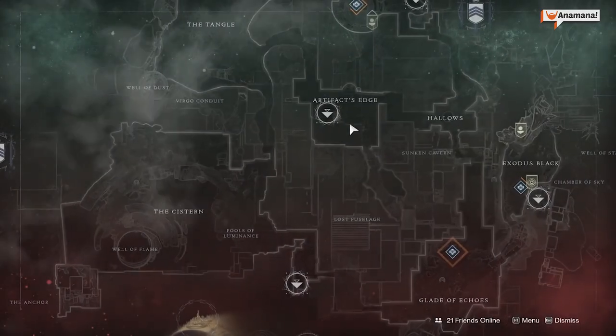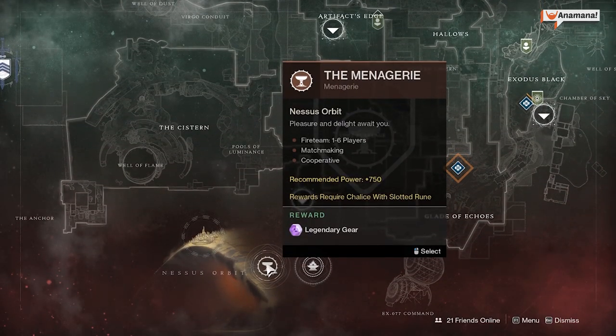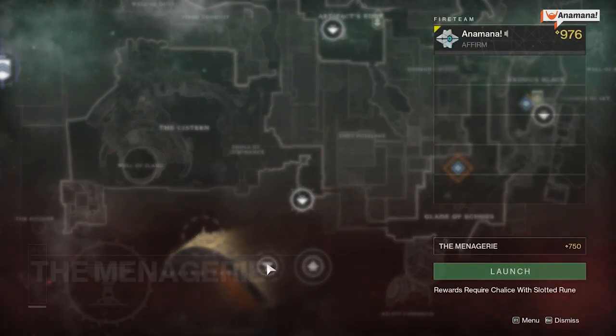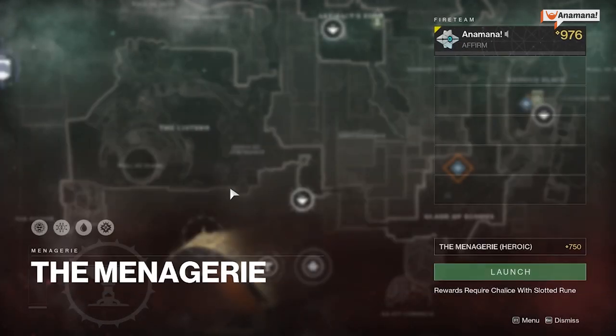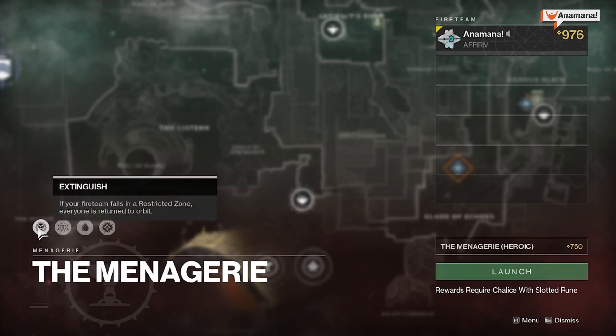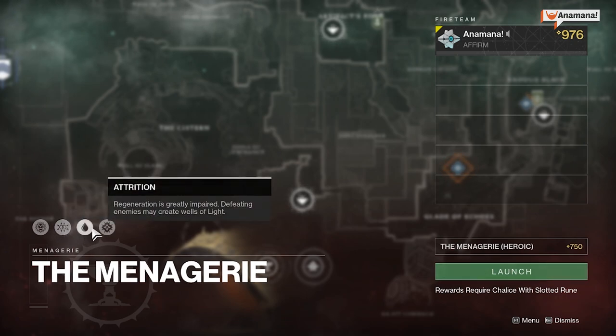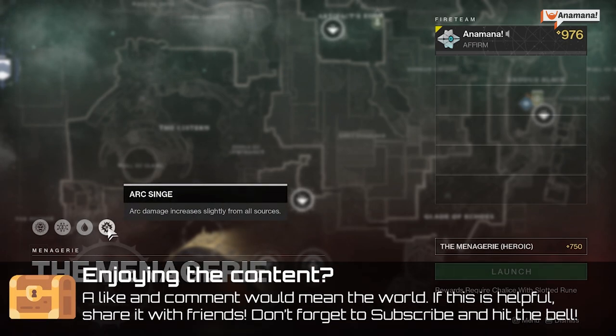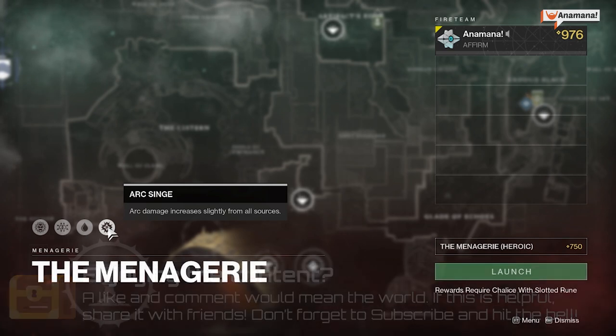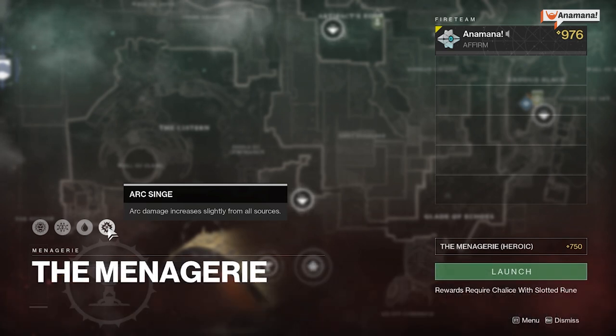This week on Nessus we have the Menagerie. You have your standard matchmade Menagerie and you can also jump into Heroic. Heroic this week has Extinguish — if everyone dies, everyone is returned to orbit, no questions asked. Match Game — match up those elements. Attrition — your regeneration is pretty terrible, but if you defeat an enemy they have a chance of dropping a Well of Light; stand in it and you'll get your regeneration back. Arc Singe as well, so take in Arc weapons and maybe some resistance. The Hydra is the boss this week.